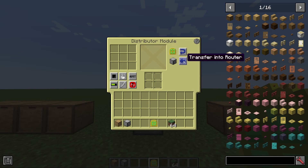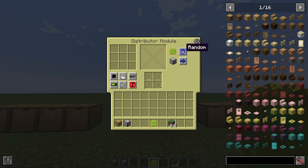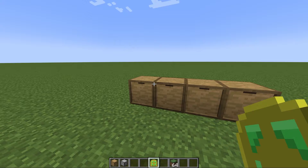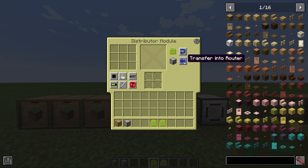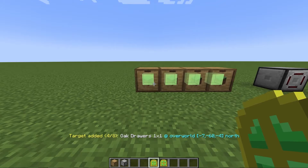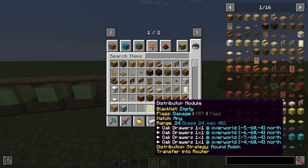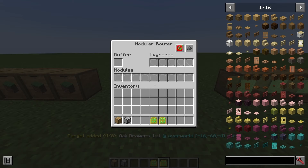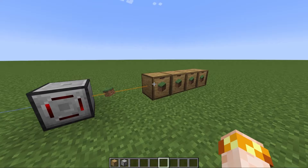This button determines how it will choose to distribute the items. Round robin mode means it'll go one by one and pick each in order before cycling back to the start. Random means it just picks randomly. There's also nearest first and furthest first, which means it'll prefer the nearest or furthest container that has items. Just like a puller or sender, you shift-right-click to determine which containers this connects to, and you can shift-right-click on a selected container to deselect it. With two distributor modules — one pulling from four drawers and one sending to four drawers — it will pull from all four and send to all four using only two modules.